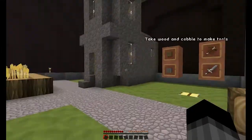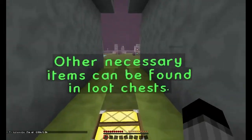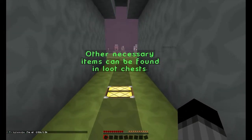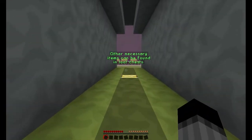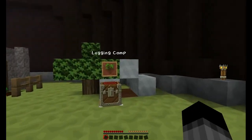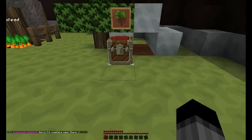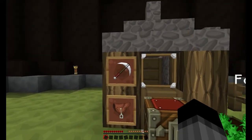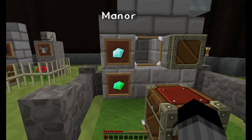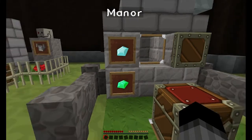Take wood and cobble and make tools, so you break down any structures you find. Instead of having villages with blacksmith chests, they've got loot structures — admin-placed structures. You've got a logging camp which has saplings and can have tools, a farmstead which has food, saddles, and tools, and a manor which can have diamonds, emeralds, iron, enchanting books, and buckets.